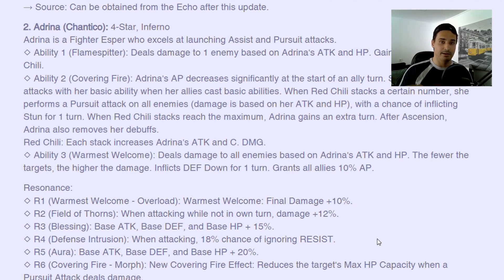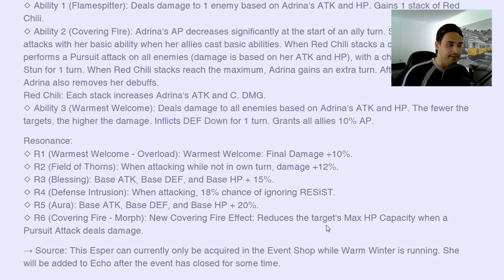Third skill deals damage to all enemies based on attack and HP — the fewer the targets, the higher the damage. Yuhime also has this. It inflicts defense down for one turn and grants all allies 10% AP — this is massive, especially since Light was also buffed to give 10% AP when the effect expires. If she starts with Light and uses her third skill, she's going to increase AP by 20%, so she's effectively a booster that inflicts defense down. Depending on how things work out she might still be able to reuse her second skill.